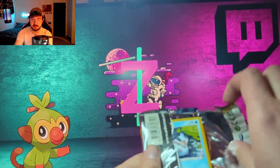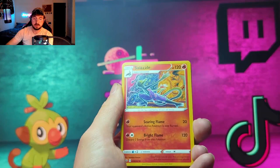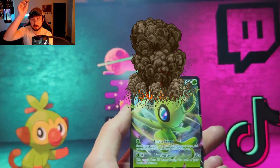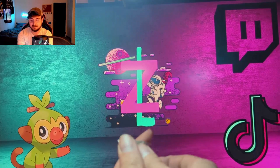Time to go to Sword and Shield Base — these packs just open up super easy. We got a Sizzlipede, Metal Saucer, Rotom Bike, Goldeen, Roselia, Joltik, Silicobra, Blipbug, a reverse Ponyta, and the rare — oh, we got a Celebi V from Sword and Shield Base Set! I will definitely take that.